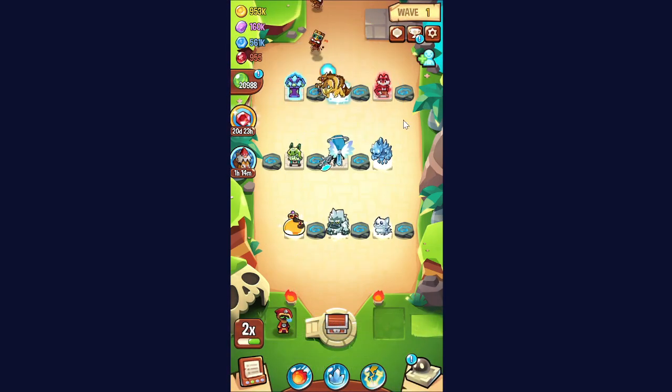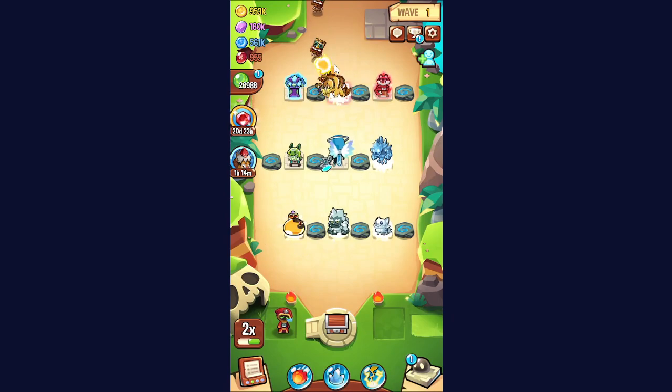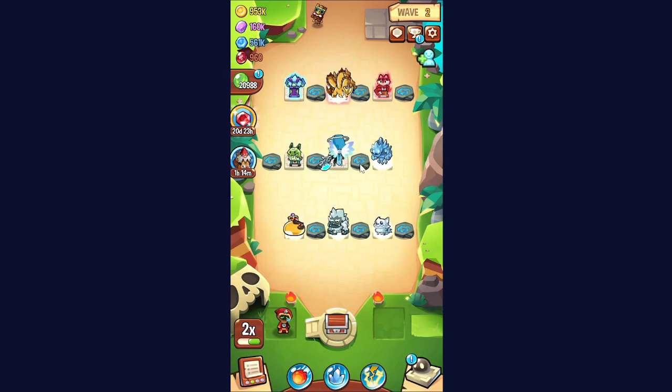Kevin at a decent level, Mighty Speedy at a decent level — these guys at a decent start level — and you can still get to that wave 14 mark even without a three-gold Kevin. On the specific setup I was looking at, I believe there were two silver Kevins around the level 460 mark. That was able to get around wave 14 with stuns in the mid row and that same sort of support in the back row — more stuns, full map influence, flows, and so on.